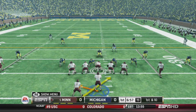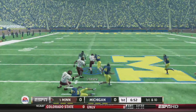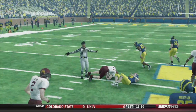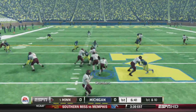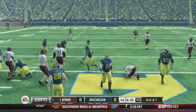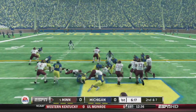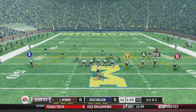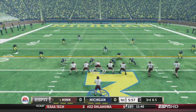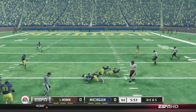First and 10, first play of this game — read option, keeping it with Lowry. We got some blocks. Eric Lowry up to the 50. Draw play to Chambers, picks up three. Second and seven, handoff Chambers picks up two. Third and five — alpha underneath makes the grab, first down to the 35.